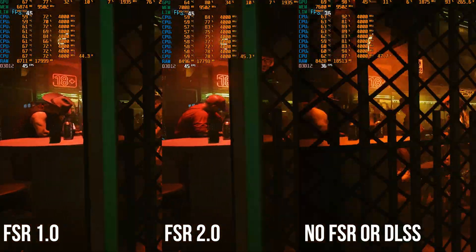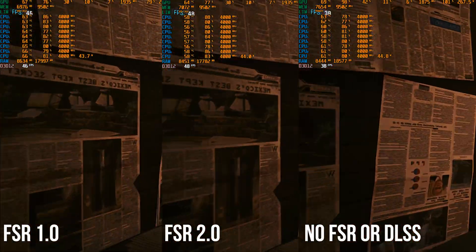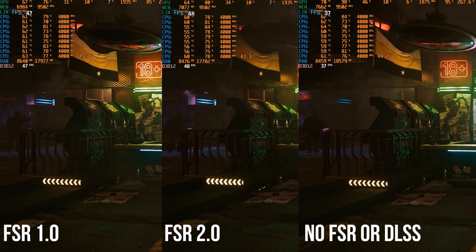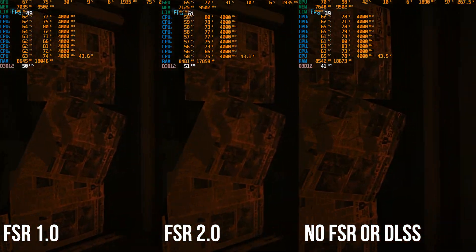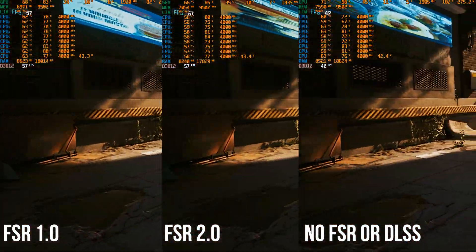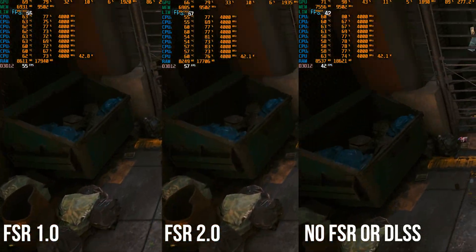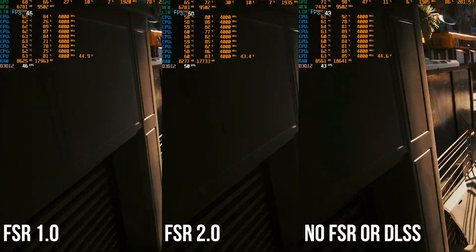Right now Cyberpunk 2077 only has FSR 1.0 built in. As you can see on the gameplay, I have three things to compare: FSR 1.0, FSR 2.0, and no upscaling whatsoever. Without DLSS or FSR your framerate is not going to be the best. What I noticed testing on a 3070 Ti and a 1070 is that the 1070 really benefited from FSR 2.0 — there was a good FPS boost, giving better framerate while roaming the city and driving than FSR 1.0 or anything else.